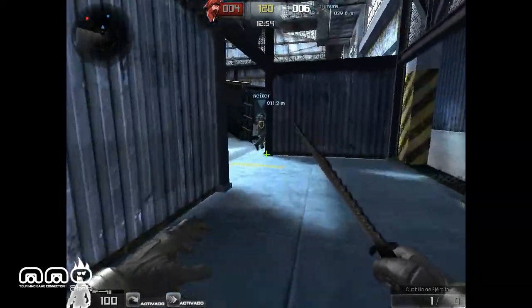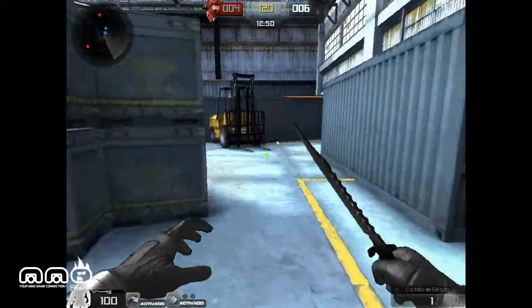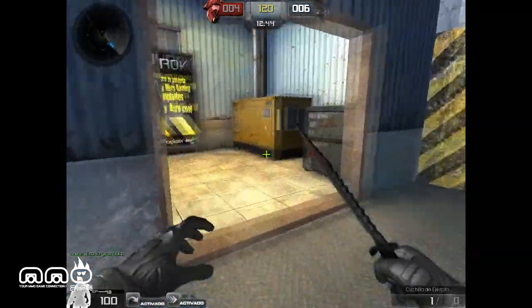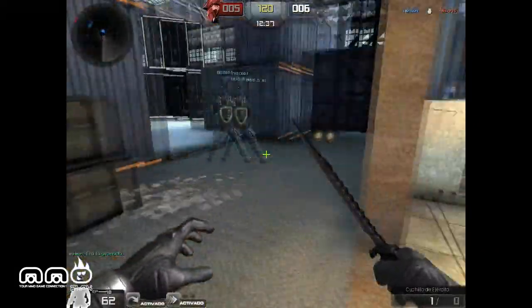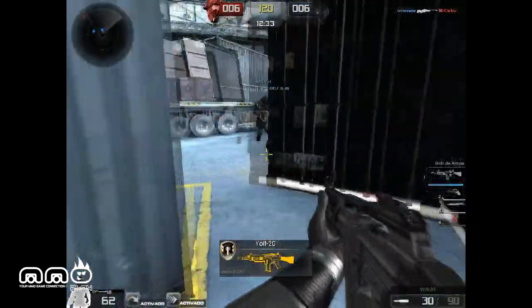Let's go ahead and see if we can run around and try to get some kills. I am not the greatest at first-person shooters, but if we can just get around and show off the maps and the graphics a little bit, get a good idea of the game, that's really all I'm hoping for. This guy was shooting me over here. Let's see if we can find someone and knife him. Switch over to a gun.